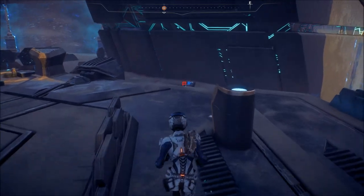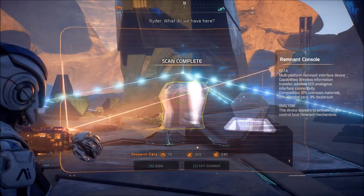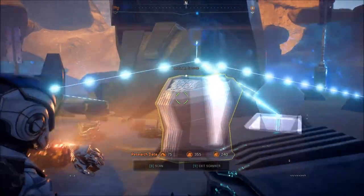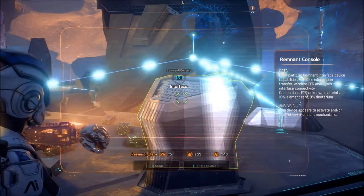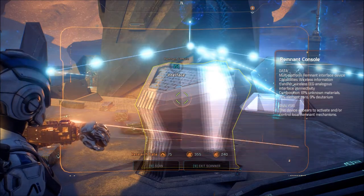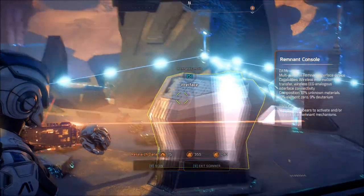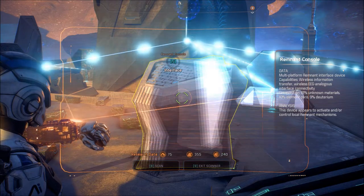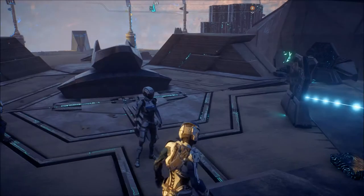Any more panels? What's this? What do we have here? Remnant interface device, wireless information transfer. Wireless EEG analogous interface activity. 81% unknown materials, 10% element zero, 9% deuterium. This device appears to activate and/or control local remnant mechanisms. So this is what summons them when we fail.